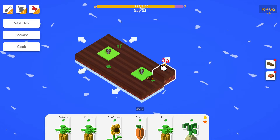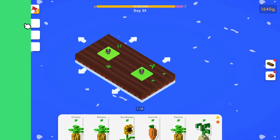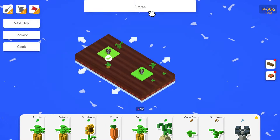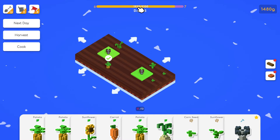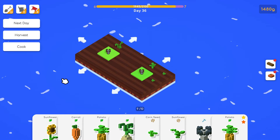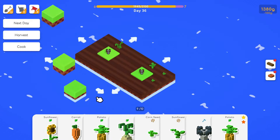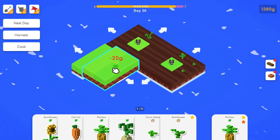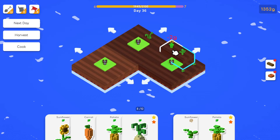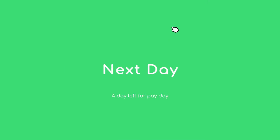We have carrot seed, sunflower here, corn here. We'll do carrot here for a bonus. Let's just do some grilled corn. We leveled up! Now we can do pumpkin seed and pumpkin cake — that probably takes wheat. You can only have so many cards. Let's check: pumpkin cake needs wheat and pumpkin, but we have no pumpkin seeds yet.